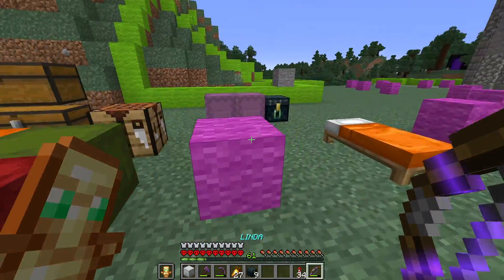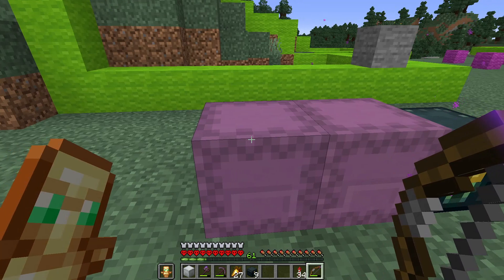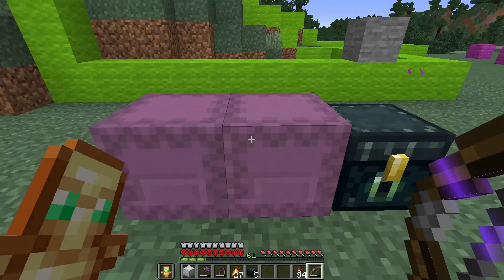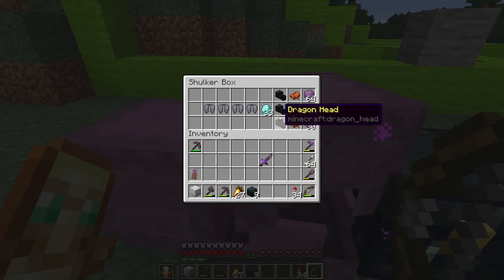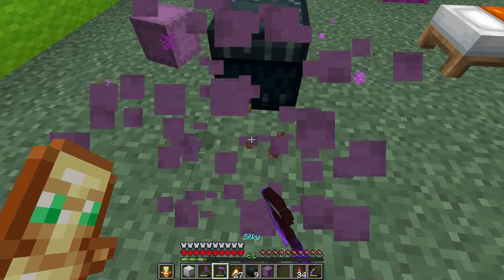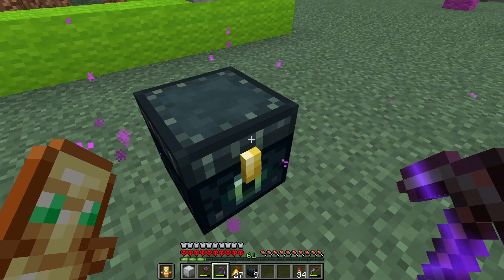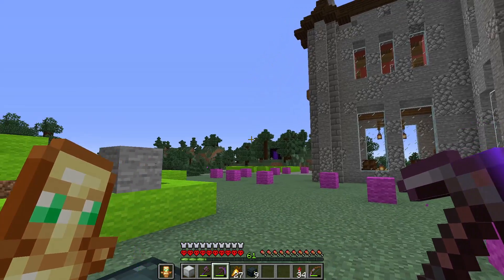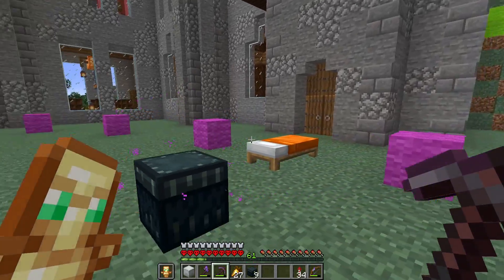I was actually going to time-lapse the whole end busting thing, but it was so boring so I figured I'd just show you what we got. In here we've got a box full of armor and tools. It's not actually that much, but in here we've got four elytra, 33 diamonds, more shulker shells than we will ever need, and also a couple of dragon heads and saddles. I actually flew past quite a few end cities and just didn't bother looting them because I was only trying to find the ships. I got to a point where I had so many shulker shells I was like, I'm just gonna leave it.